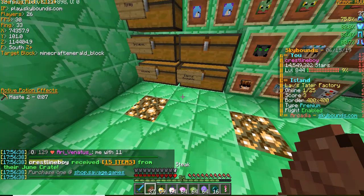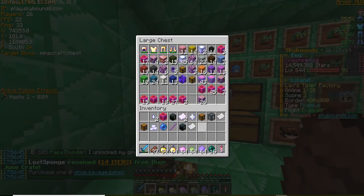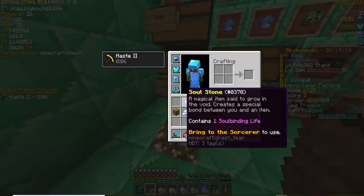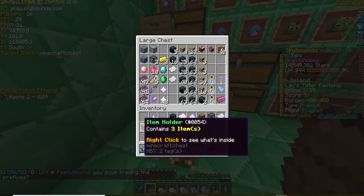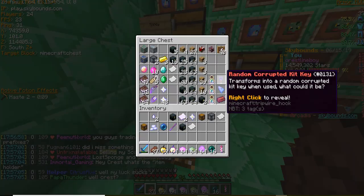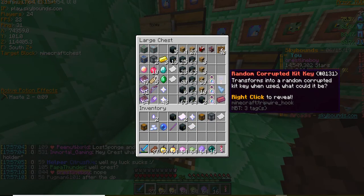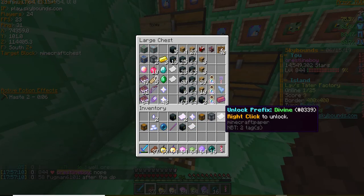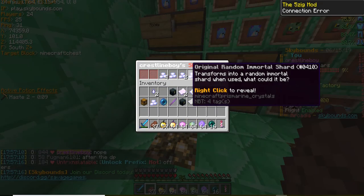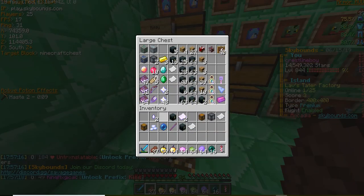So yeah guys, that was the opening. In the drop party I got a random kit key, and then from the S case I got another original immortal shard. That's kind of it, but yeah — we did pretty decent on that haul. We got some good items. Now we're going to just kind of organize everything.